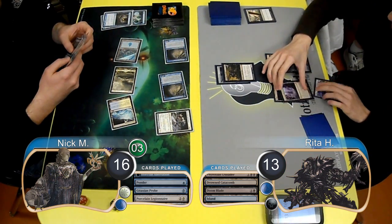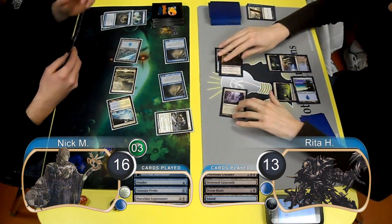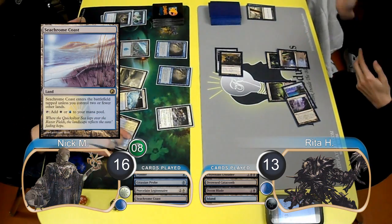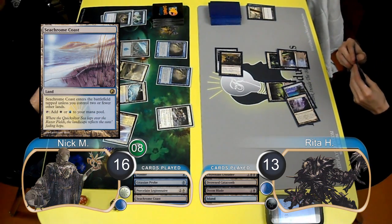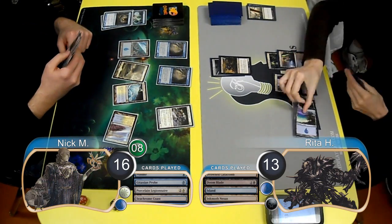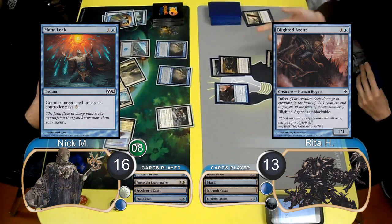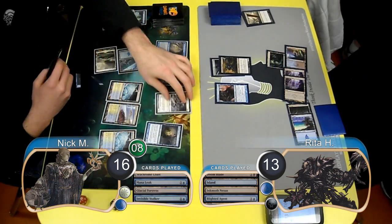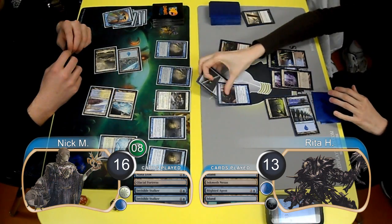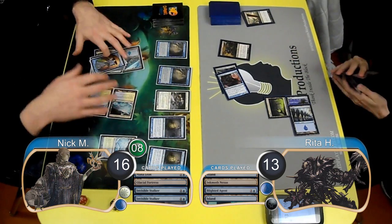For Rita's next turn, she animated her Inkmoth Nexus and attacked with the Nexus along with the Crusader. Nick had to take it and went up to eight poison counters. He put a Seachrome Coast into play tapped but decided to pass without attacking. Rita laid down a second Inkmoth Nexus and cast a Blighted Agent. Nick used a Mana Leak on it, but Rita just paid the three mana to let it resolve. Nick played two Invisible Stalkers but passed again. Rita moved her Pike over to her Blighted Agent and attacked for another three poison, giving her the win and taking them to game two.